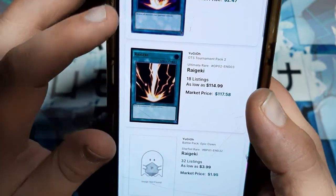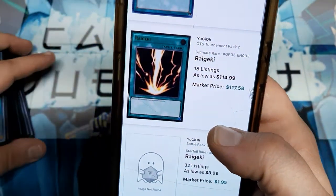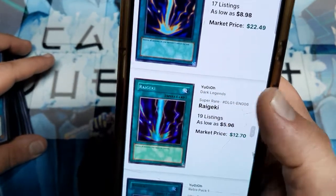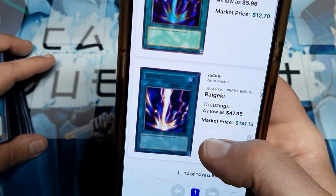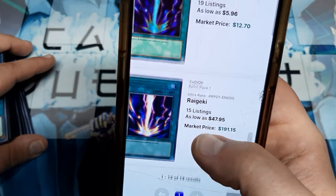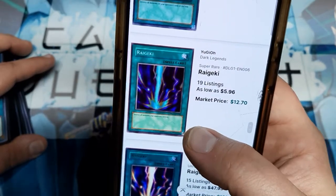And then the best one — the best one is the Ultimate Rare from OTS Pack 2, $15.00 to close to $17.00. And then they got this Retro Pack 1 where the market value is still close to $200.00. I wouldn't pay $200.00 for that spell card, but that's just me.